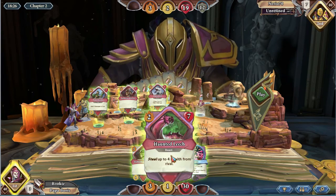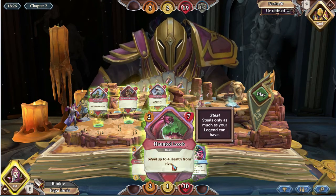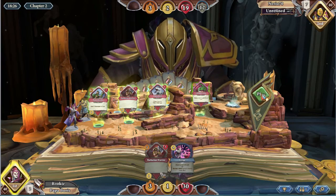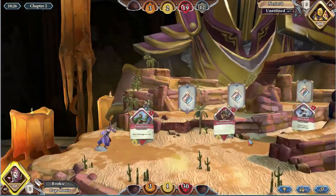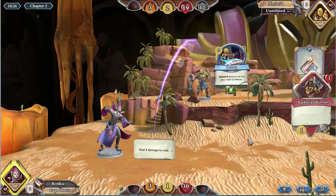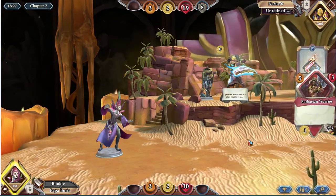I'm going to take out this guy. He steals four health from the rival, but you need to be missing four health to use him. He's going to hit me once before I kill him, so I'm going to end up healing back up to full — which is not necessarily good. As Vanescula I really do want to go a little bit lower in health so I can take advantage of my life-stealing cards.